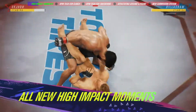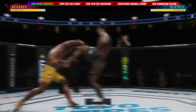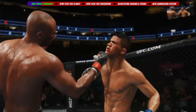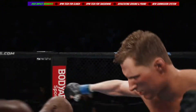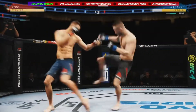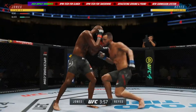UFC 4 introduces all-new high-impact moment presentation to ensure you see, hear, and feel every sensational turning point in the fight. When you land a devastating blow, improved real-time facial and body deformation sends a shockwave through your opponent, and with all-new replay cameras, you get to see every brutal detail in super slow motion. When someone gets rocked with a big blow or crisp combination, all-new stun moments let you know when it's time to go for the finish, or cover up and survive.